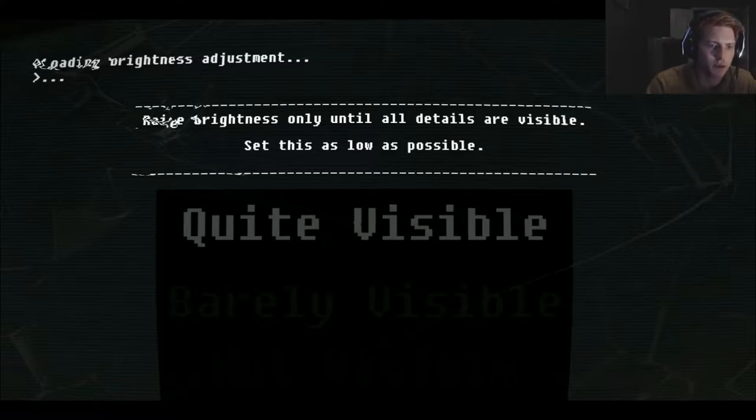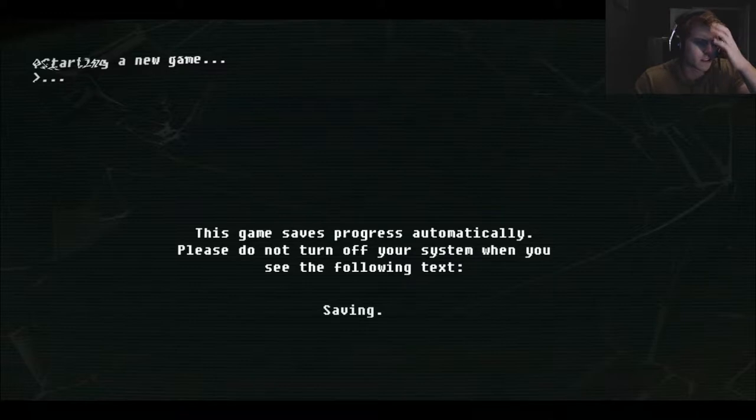Brightness adjustment. Quite invisible. Okay, how do I do this? Why is this being weird? Until all details are visible — set this as low as possible. Okay, nothing is changing. So I guess we'll just leave it at that.